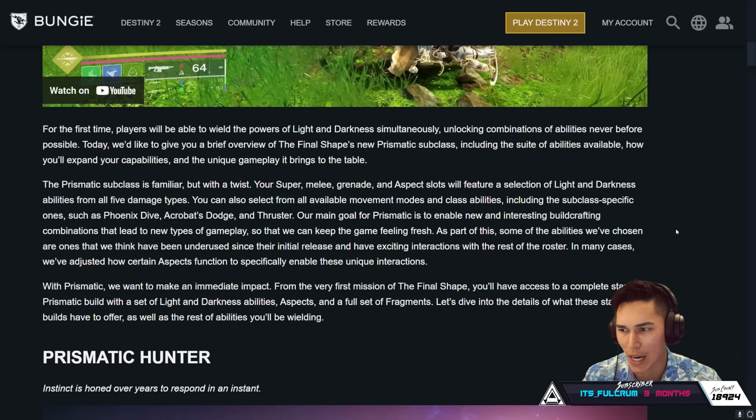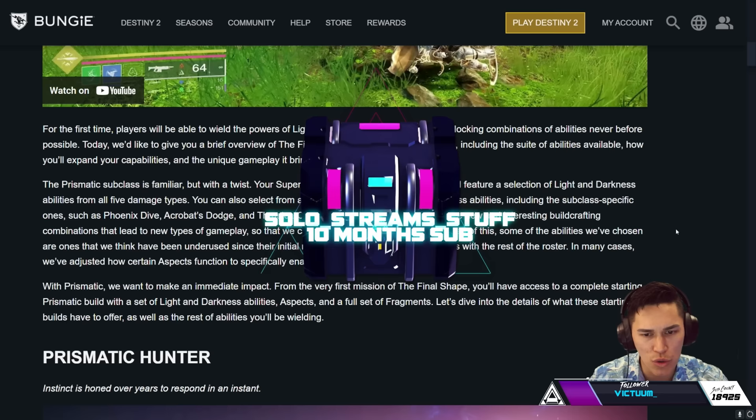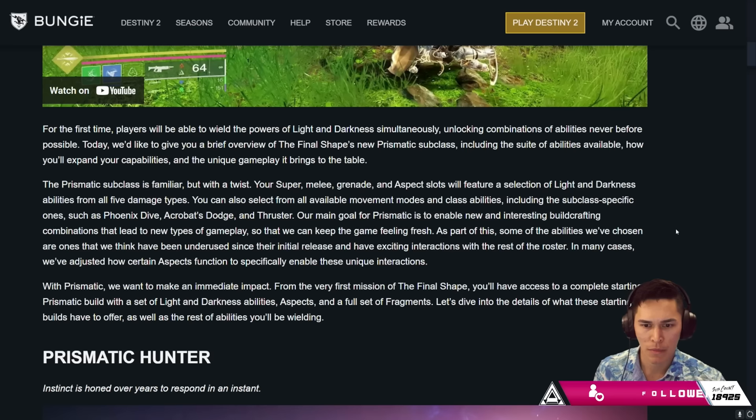Unlocking combinations of abilities never before possible. Today we'd like to give you a brief overview of the Final Shape's new Prismatic subclass, including the suite of abilities available, how you expand your capabilities, and the unique gameplay it brings to the table. The Prismatic subclass is familiar but with a twist. Your Super, Melee, Grenade, and Aspect slots will feature a selection of Light and Darkness abilities from all five damage types. Our main goal for Prismatic is to enable new and interesting build crafting combinations that lead to new types of gameplay so that we can keep the game feeling fresh.